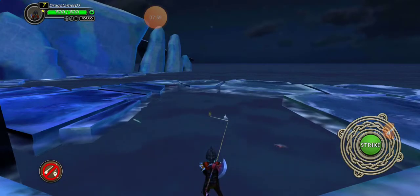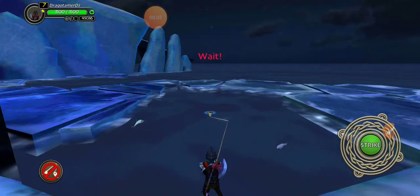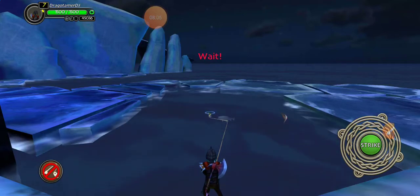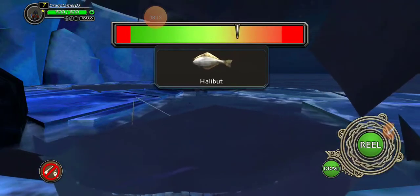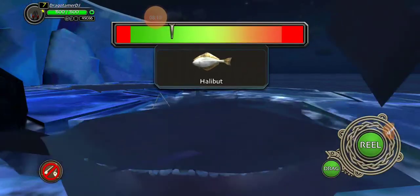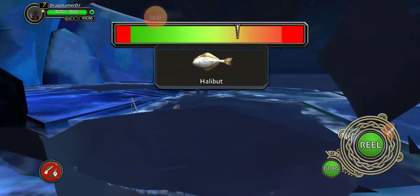I'll show you something once I — oh, see those fish jumping out of the water? Those are what we can catch. Oh I got something — ah, dang, it's a halibut. You see that little drag button? That's really helpful but you don't get that at the start.